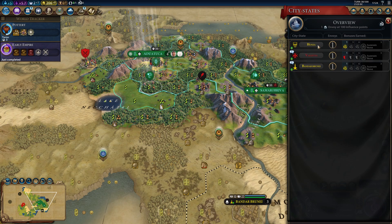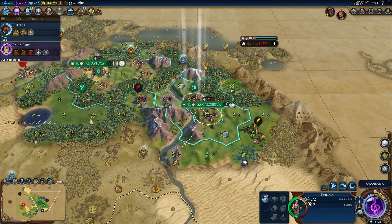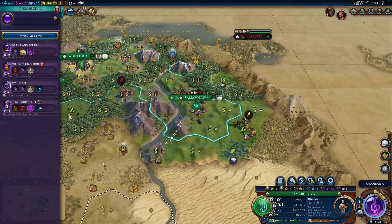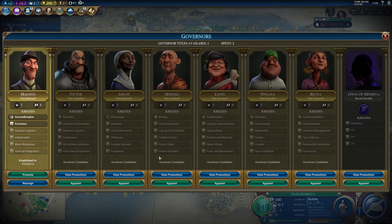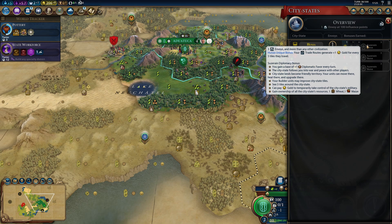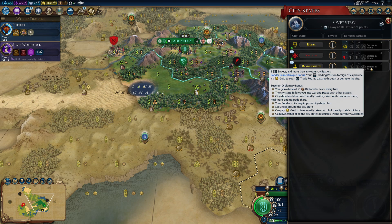And we got the third city-state with a free envoy — that's nice. Now, two more builds. We got 206 gold. Our border will expand to the southeast — that's not quite what I was hoping for, but I'll take it. Next up, State Workforce — not sure if I'll have the time to boost it. We could get Amani and send her to one of the city-states, for example to improve our early trade routes. We could also get Bandar Brunei — that's an option.